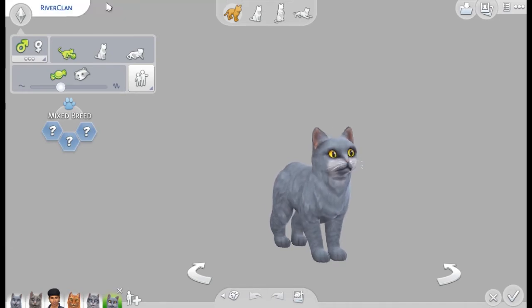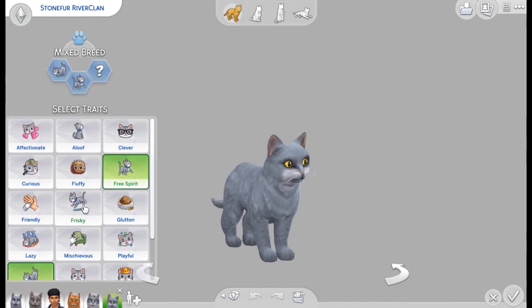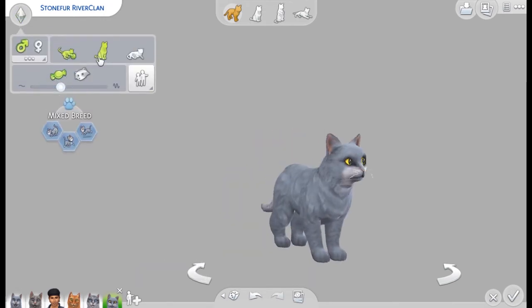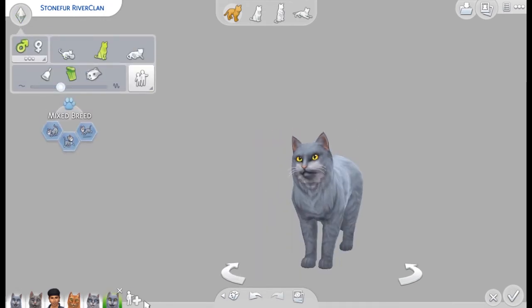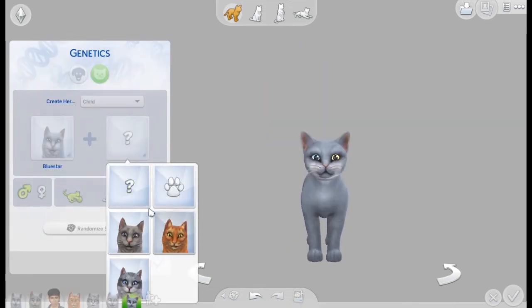Misty Star has ThunderClan as her last name — it's supposed to be RiverClan. I'm pretty sure I change it before I go to start doing screenshots, but it's just kind of negligible at this point.